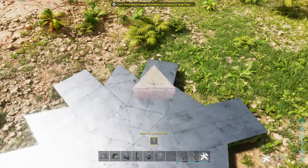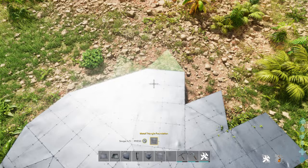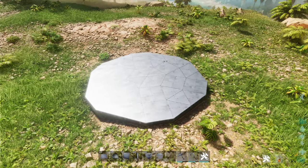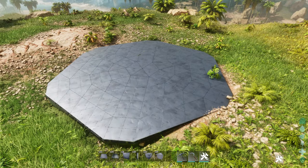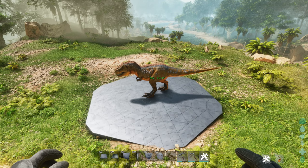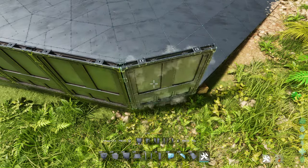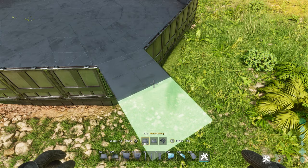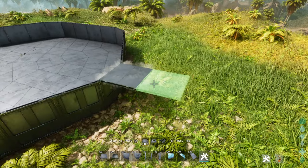Eventually you're going to hit a point where the ground is going to be really uneven and you'll be unable to build because it'll snap too high or too low. To counter this and extend the base size, we'll build walls and then ceilings and triangle ceilings for the remainder — this will eliminate the issue with terrain. Just keep building like this until you hit an issue with terrain. This is how big the base is so far — it is four square foundations length away from the central hexagon.